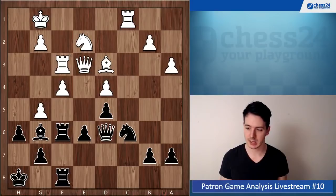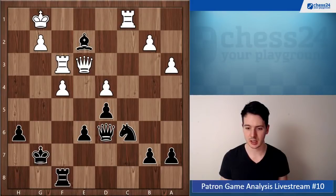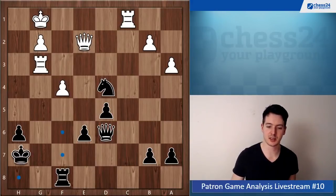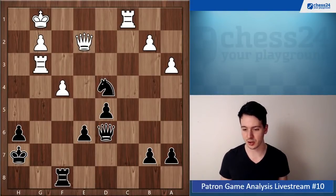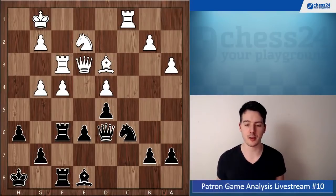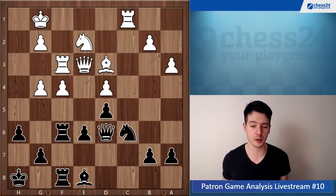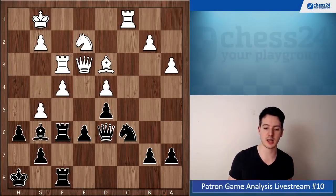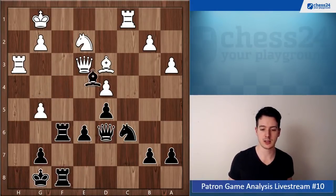Bishop g6, g5 — and yeah, there's really not much else to do. I looked at bishop takes d3 but it's also losing the exchange. White should bring this one home. Here you're already under pressure because white has ideas of rook h3, g5, and so on — it's very easy to play for white, not so easy for you. And then you made another tactical mistake, and now it's just game over.